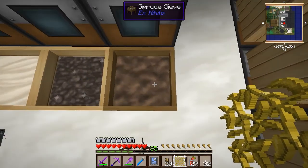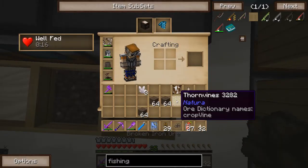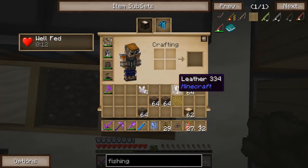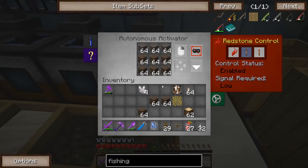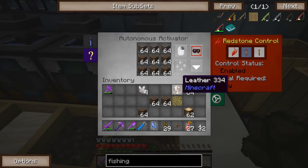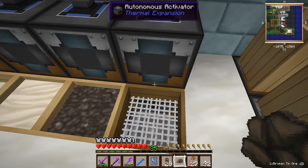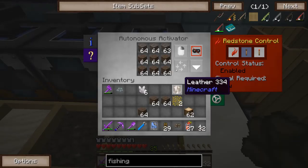Let's see what the sieve gives us. If I stand right on top of it I should get it. Broken iron ore? Oh, that's disappointing. Or maybe it's doing the soul sand first. Well, I'll let that go for a bit. I don't think we're getting any rutile quite yet.